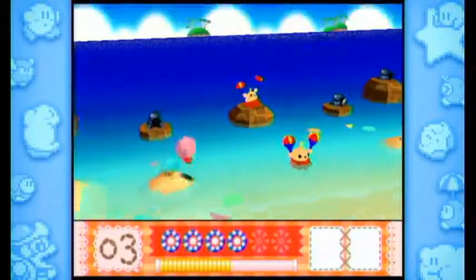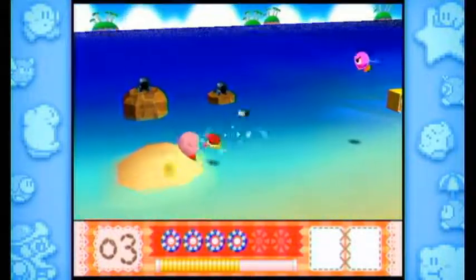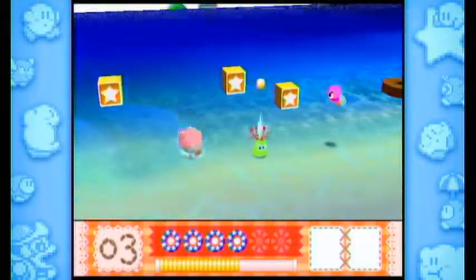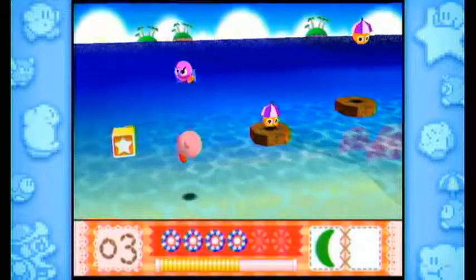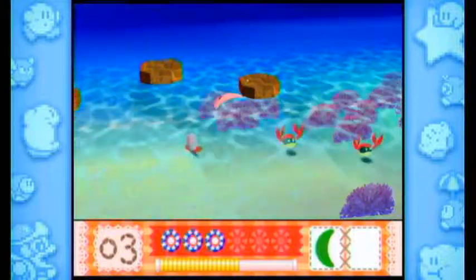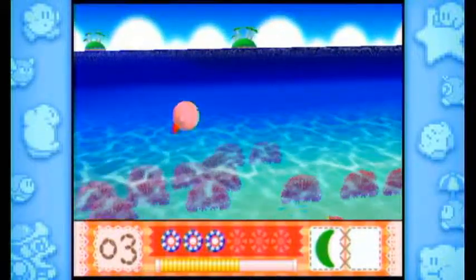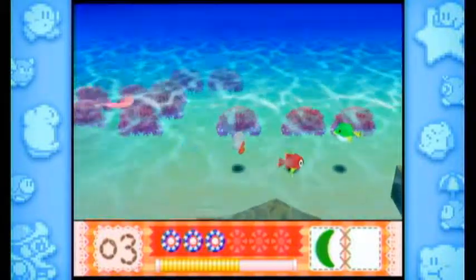I don't know if we have the abilities we need to get one of the crystal shards right away in this level, and that's problematic. One of the first abilities we're going to need is Cutter - Cutter is very important in this level. There are two crystal shards in this level that both require Cutter. In Aquastar, as far as I'm aware, you can get all of the crystal shards with power-ups available in the levels before the blocks you need to destroy, and that's what we need.